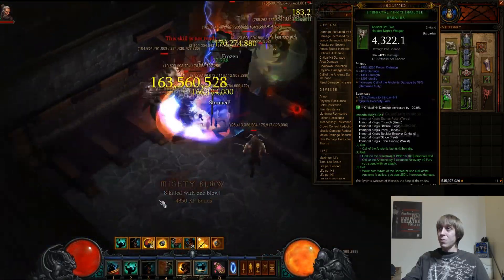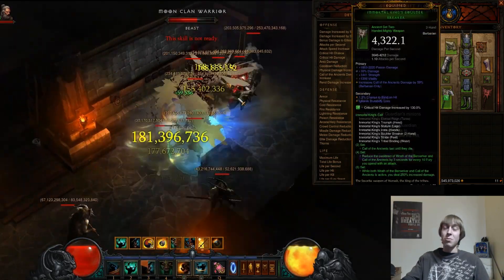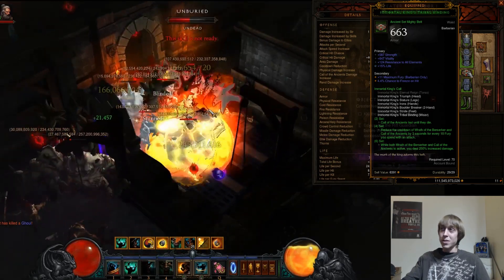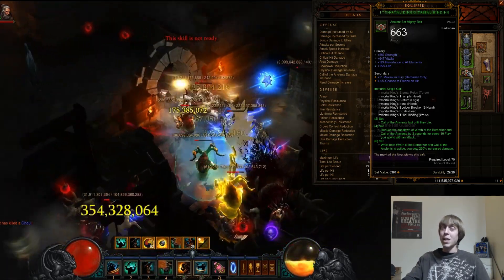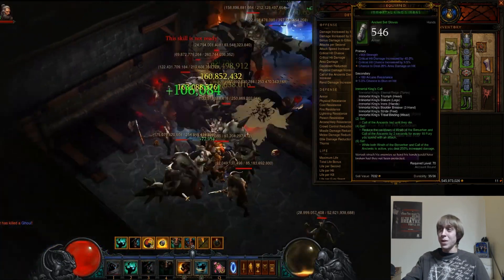You're going to want to use the Immortal Kings Boulder Breaker — that is your weapon of choice and the only one you'll be able to use for a build like this. For the Immortal Kings belt, I definitely prefer life percent over life per Fury spent. It's just not really worth it — life percent is going to be better for you.